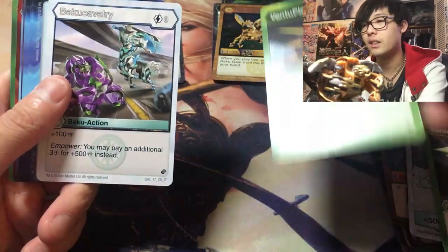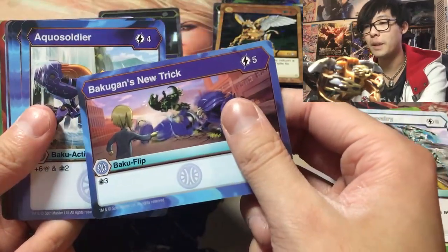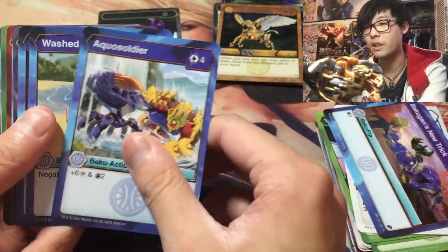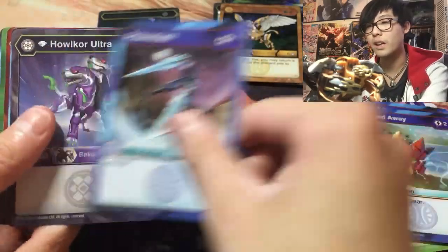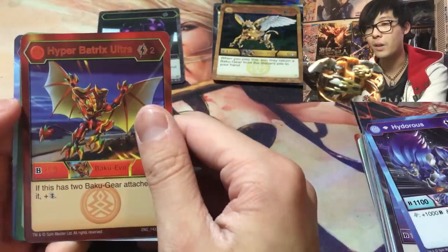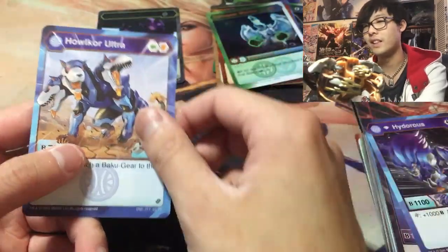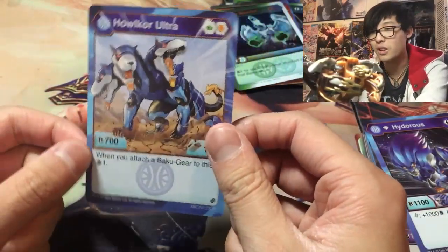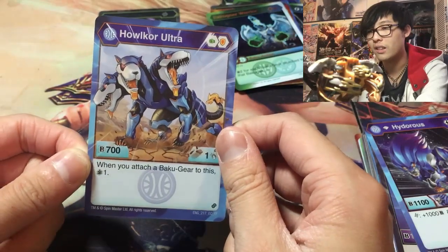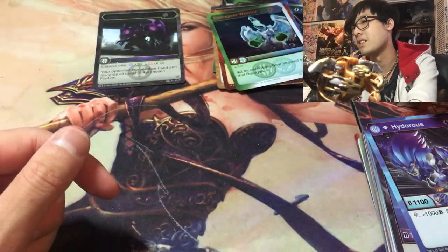We got Ventus Piercer, Baku Cavalry, Bakugan's New Trick — five cost, draw three — Aqua Soldier, Walked Away, Aqua Slash, Halcore Ultra. Diamond Hydrus. Pyrus Hyper Patrix Ultra — that came in a starter deck. A Hex version of Bakugou Warrior — a Hex version is always really cool. And Aquos Halcore Ultra — when you attach a Bakugan to this, draw one. I think they errataed this deck build. Nothing too special.